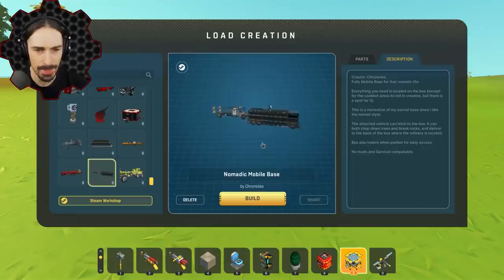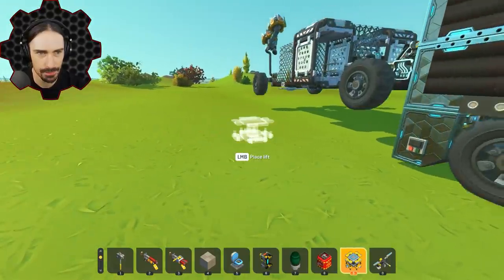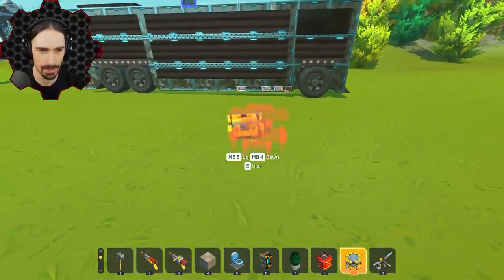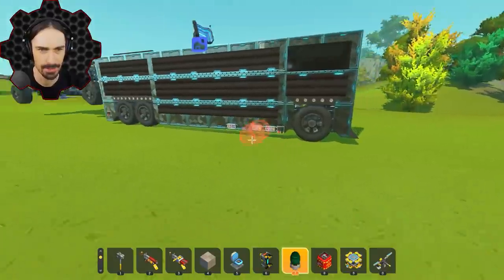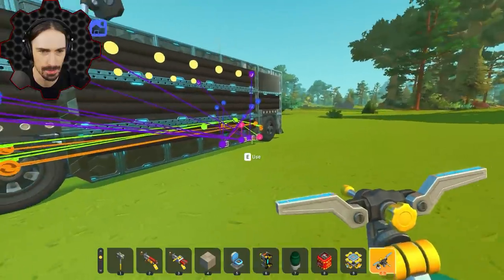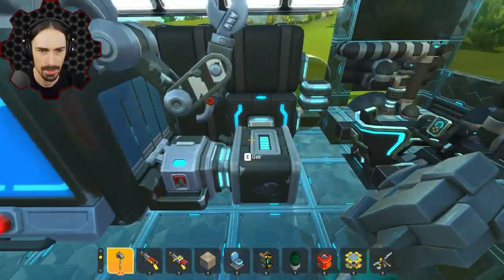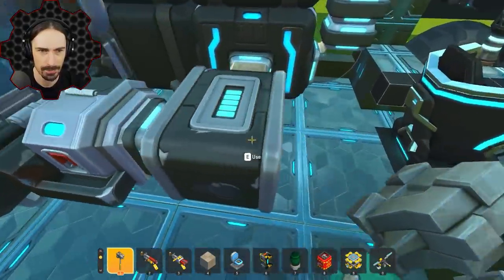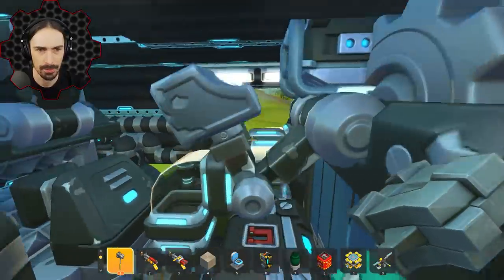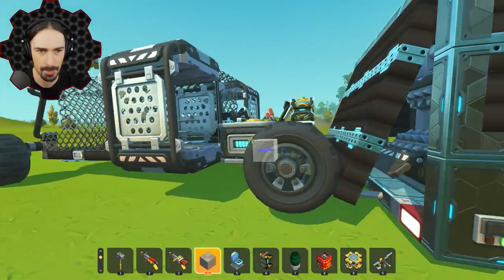All right, up next we have 'Nomadic Mobile Base' by Chronicles. This is fully survival-based. This looks smaller than it did in the thumbnail — I think this is actually smaller than what I built in my series. How do we get in? The craft bot is going out into a fuel canister which then goes out into the whole storage chain. And then we have the refiner in the back.